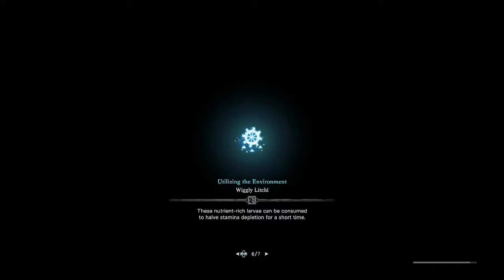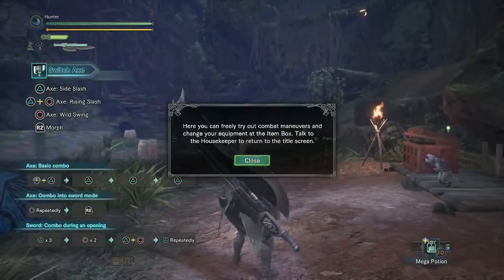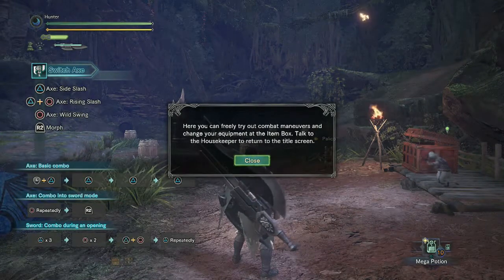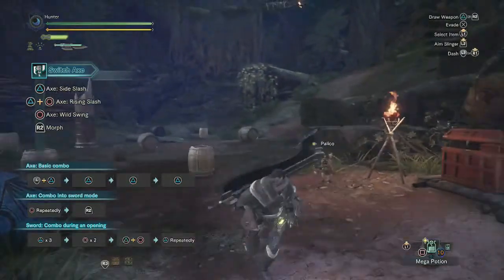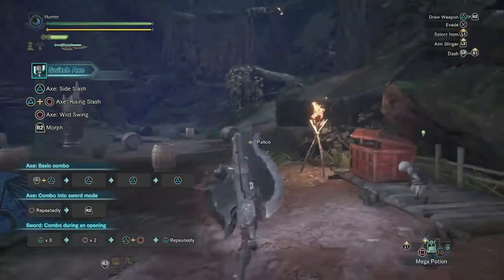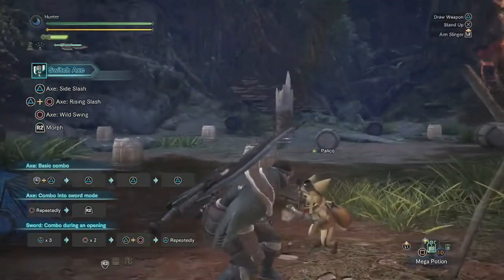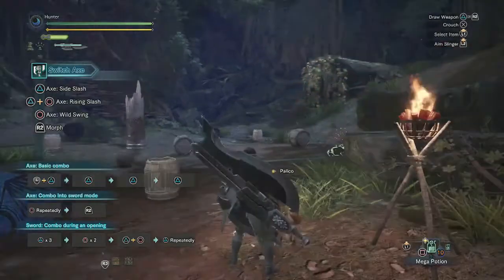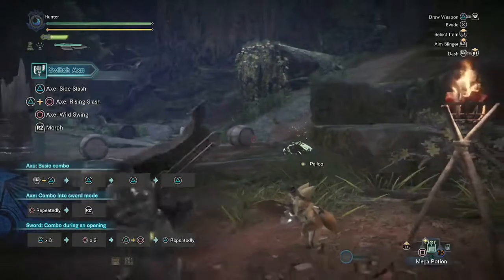In other Monster Hunter games it's just 'here's a wallpaper.' Here you can freely try out combat maneuvers and change equipment in the item box. Talk to the housekeeper to return to the title screen — talk to the cats. No one's gonna take me back. You got a pet, I'll talk to the Palico.